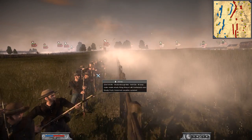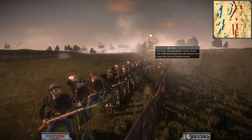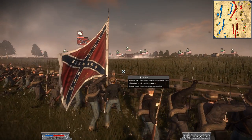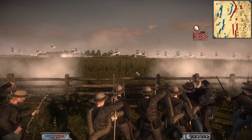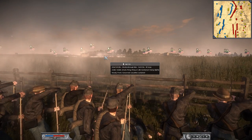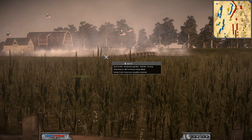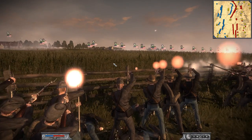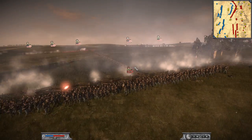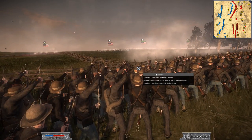We do have some Confederate forces here starting to lose hope — starting to lose morale. Let's see how long they can hold. Their morale is in orange, which is not terrible, but one good cannonball coming into their regiment could destroy their hopes and dreams. Look at that — you can see the fire, the gun smoke in the back. That is awesome. Let's see how the Union flank is going. The regiment from Mississippi is still holding strong — they're still at 239 out of their original 296.